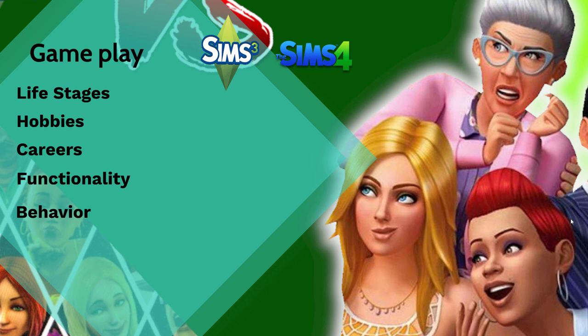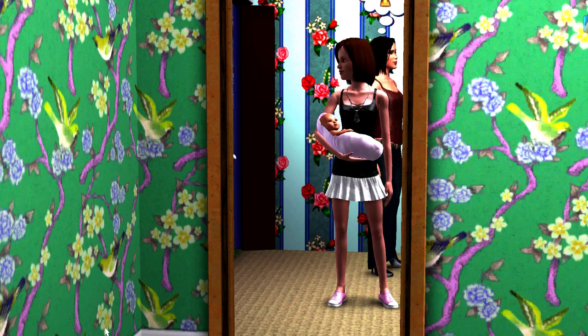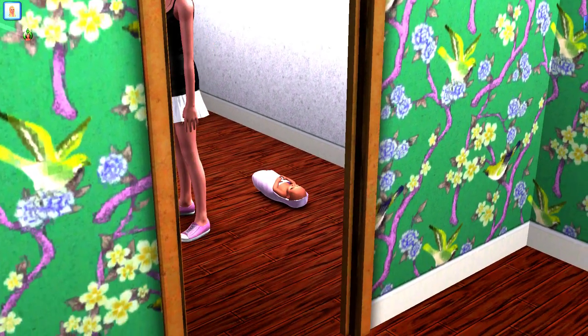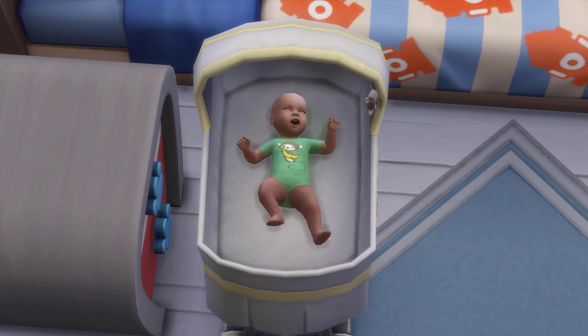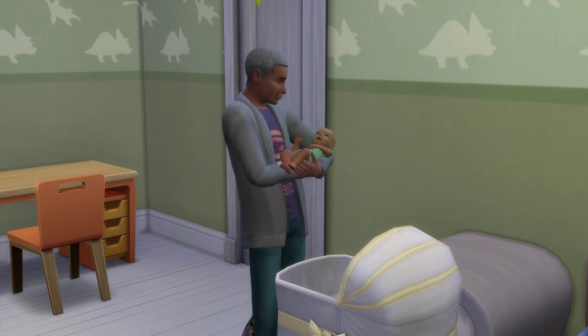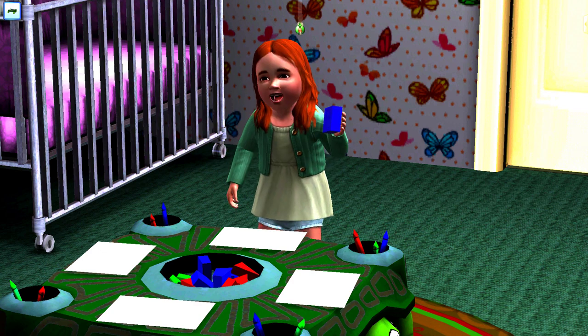Finally, and most importantly, gameplay. Starting with life stages. In the Sims 3, babies come wrapped in a blanket and can be carried around or placed on the floor — you can even buy a crib. Taking care of babies is far more hands-on compared to the Sims 4, where babies are mere objects that can't be placed outside their cribs. No love went into the Sims 4 babies.